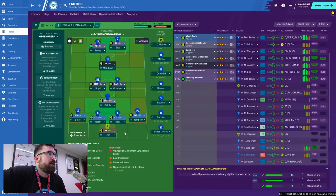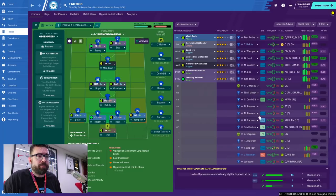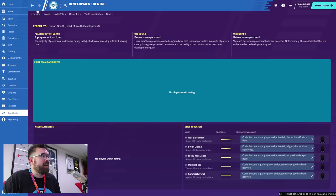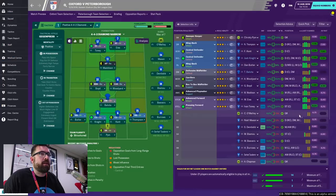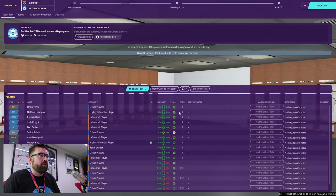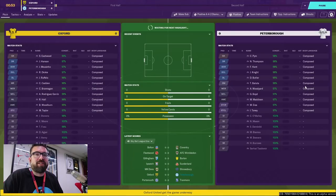For the game against Oxford: Pym in goal, a back four of Butler, Knight, Kent and Thompson, with new boy Baluta at the base of a midfield containing Boyd and Woodyard, Maddison just behind, and Tony and Isa up top. We've also promoted youngster Harrison Burrows from the Under-23s — he's only 17 but has four-and-a-half star potential. I'm going to try and use him a lot to see what impact it has on the Development Center. I give my own team talk: 'I'm expecting you to win today, boys.'